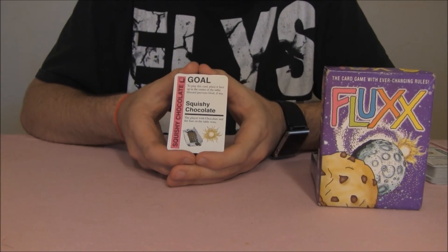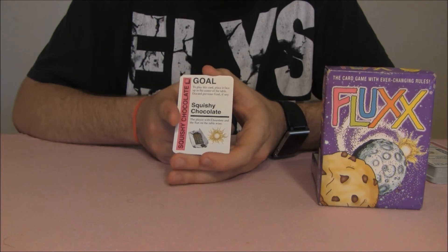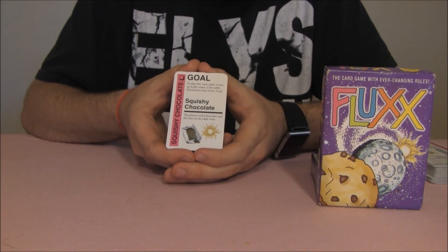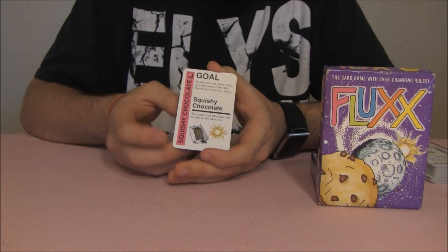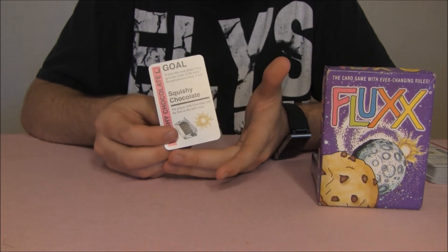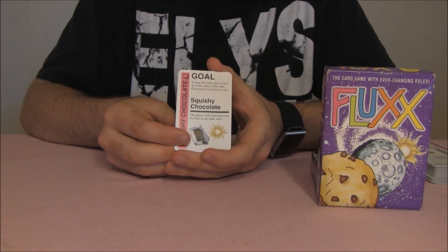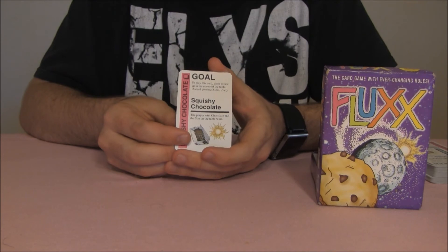The final card necessary to win the game is the goal card. They have a pink stripe on the left side, and are just what they say — they are what you are trying to reach in order to win the game. Each one contains a set of requirements that need to be met in order to win. Goals tend to change on a turn-to-turn basis, and as soon as a player meets the requirements to win, the game ends, no matter whose turn it is.